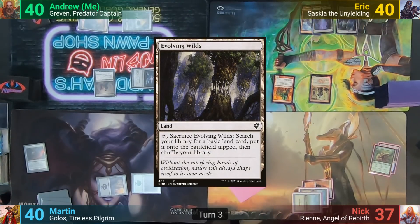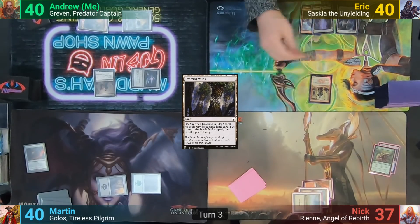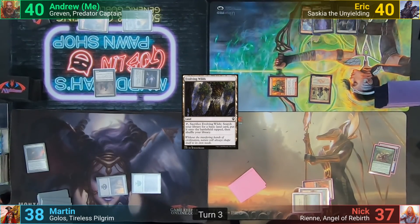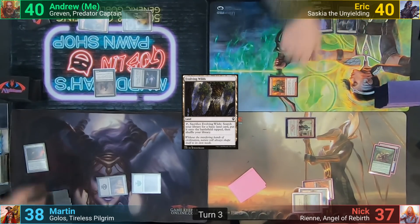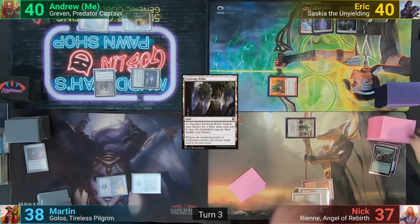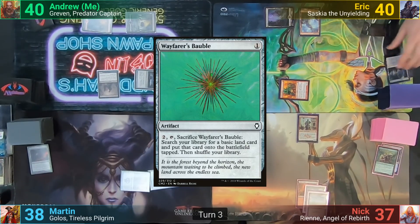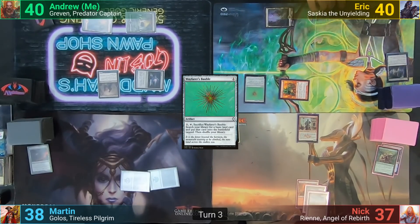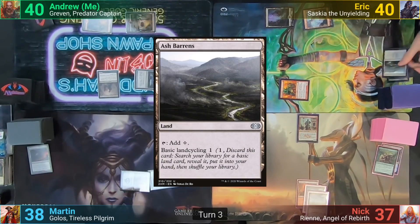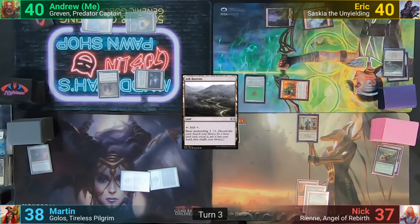Eric plays an Evolving Wilds and moves to combat. He swings the Goblin at Martin for two, and once that's done, activates the Humble Defector, drawing two cards, and passes it to Nick. In his second main phase, he casts Wayfarer's Bauble, cracks the Evolving Wilds to find a Basic, and cycles Ash Barrens to put one to hand. At the end of Eric's turn, Nick sacrifices the Kurichai Builder to go find a Plains.